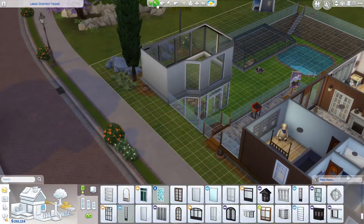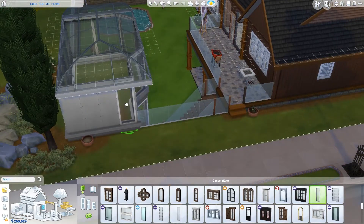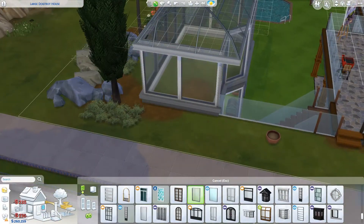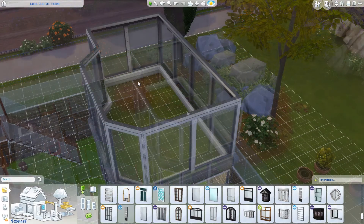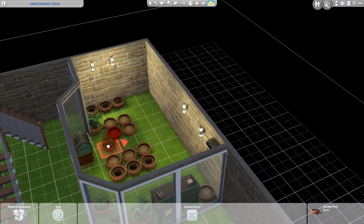A handful of the ground plants I had placed intentionally - the ones from Granite Falls I wanted to plant - so you saw me putting those in pots. The rest I think appeared due to seasons. Later when I tried adding a swing set they were in my way. I had to put move objects on, though most of this build I wasn't using move objects, so it should work well. At the end I gave up and put move objects on.